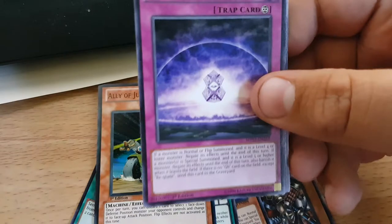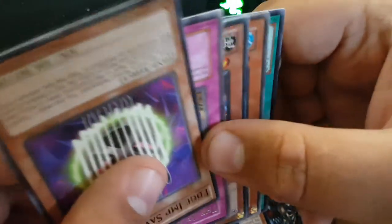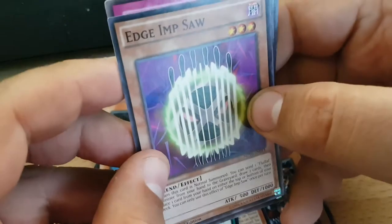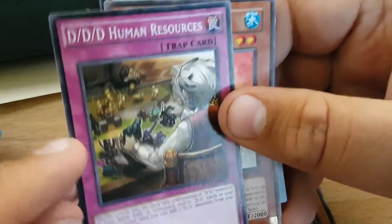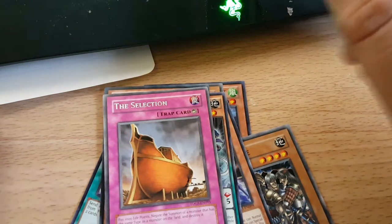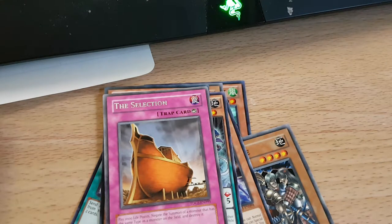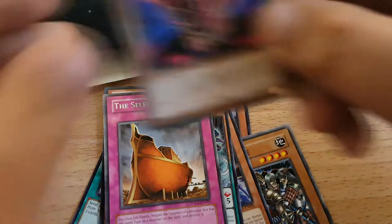Performapal Radish Horse — I don't like the Pendulums, just don't. Requelate. A Gymsaw, a Rare of the Selection — I thought it was Paladin, wow. These upside-down cards are really annoying. DDD Human Resources, another Dupe Frog — sweet — and Ignition Phoenix.